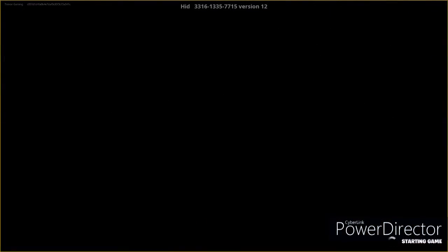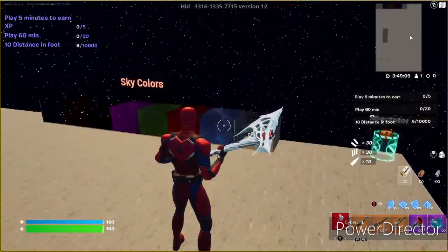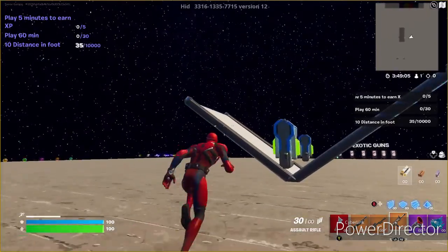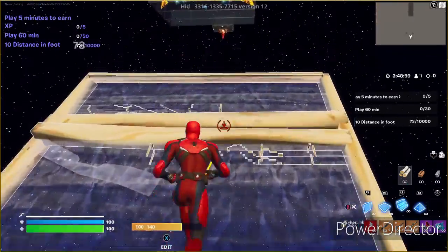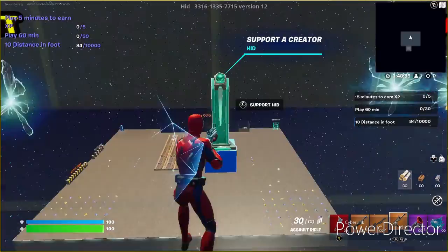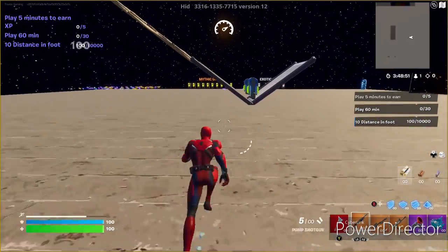The next step is basically hit end game. The stuff at the top doesn't matter — it's just showing XP for each individual thing, it's not actually giving you more in real time. Basically hit end game, hit play again, come back, and do it all again. Five stairs up: one, two, three, four, five. One, two, three. Turn blue, emote, get XP.